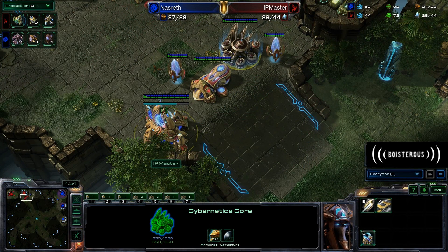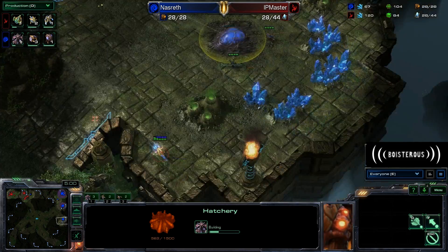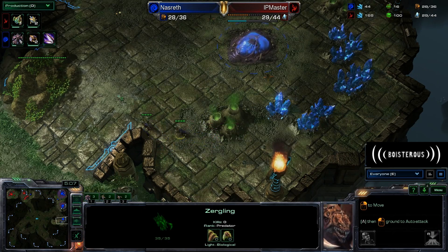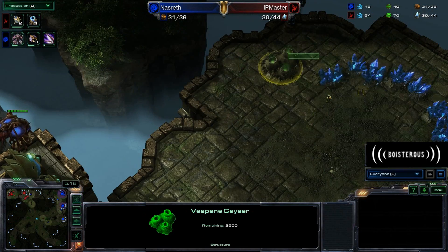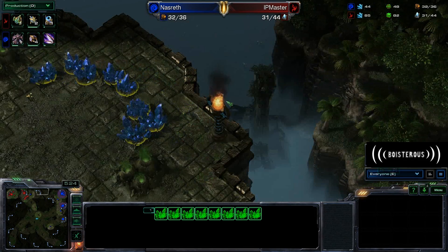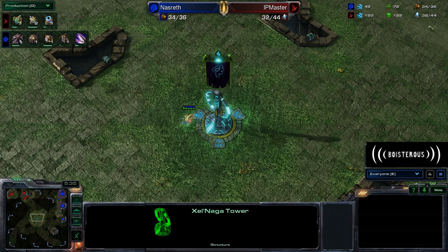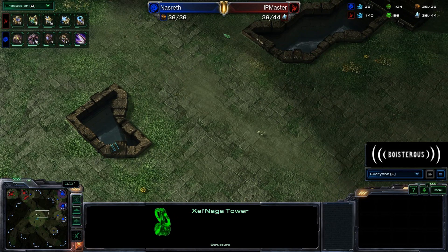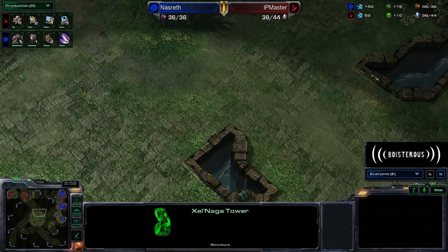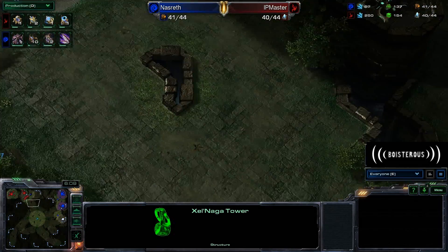It looks like we are going to have the Cybernetics Core finishing up at this point. I would not be too surprised to see a Stalker coming out soon, but Warp Gate will probably be started before that. Nazrith does, of course, have his Hatchery on the way. A probe is moving out to the Xel'Naga Watchtower and will be able to see the entirety of the center of the map, which is basically enough against a Zerg player. If Zerg is going to go for heavy aggression, they're going to send units around this corner — and that's a huge thing to know, because if they're ever sending an attack on you, unless they go a very deliberate alternate route, you're going to know they're coming.